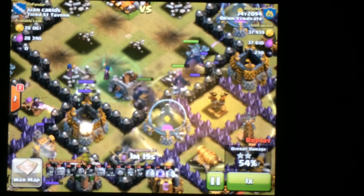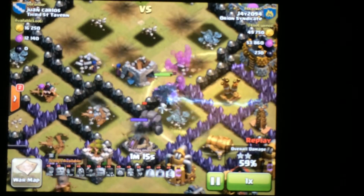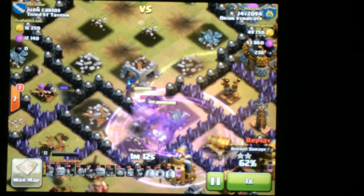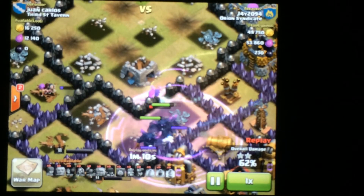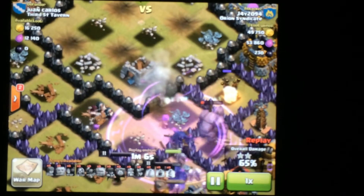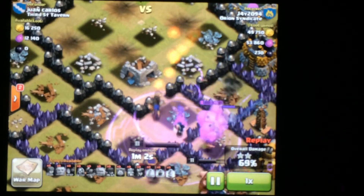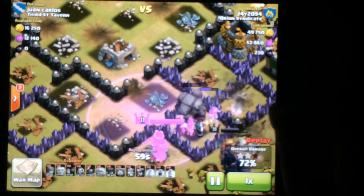There's my king, there's my queen, and as you can see these peckers are just destroying everything. They're through that level 8 wall, getting that expo down. Another well-placed rage spell gets me through that wall quickly, gets rid of that cannon, and the wizards do the rest of the damage with their ranged attack.